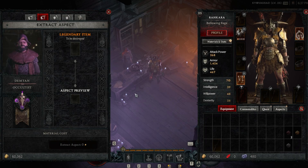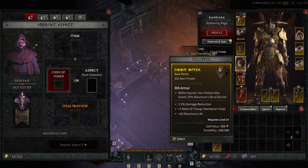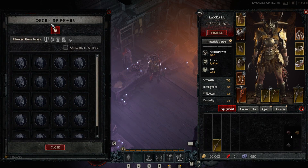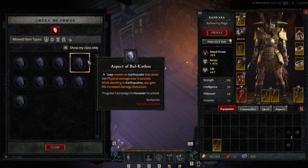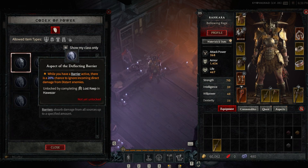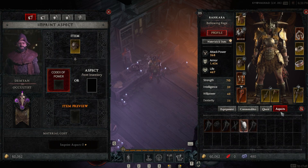We just lost all our items, but now we can imbue the aspect powers on other items — they need to be rare or better. So let's go to Imprint Aspects. I'm going to drag the item here. If you click on the power slot, you'll see several aspects you can use. Right now I have them locked — I don't have any from Barbarians — but you can find more by playing the game, killing bosses, and doing quests. There are other aspects to imprint too.